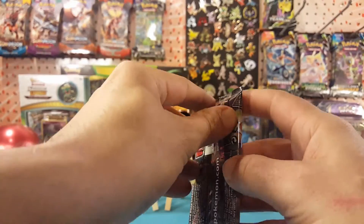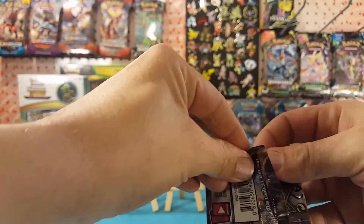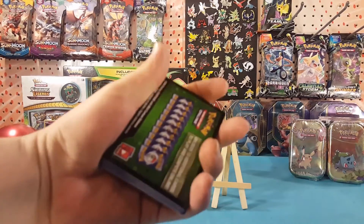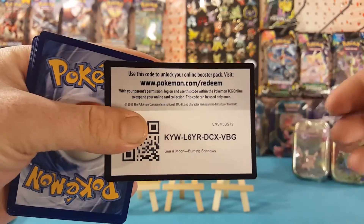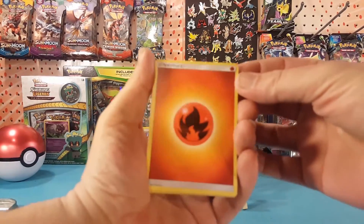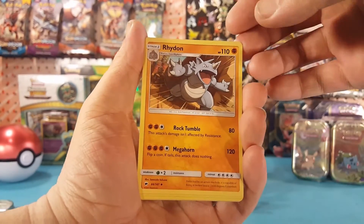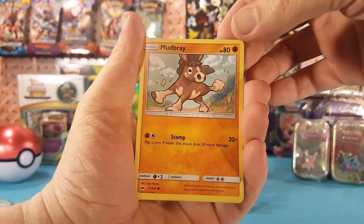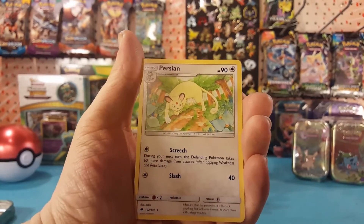Onto our Burning Shadows — hopefully this can give us something too. Green code card, there you go, Burning Shadows code for you guys. Alright, we have Fire Energy, Olivia, Kiawe, Rhydon, Espurr, Noibat, Stufful, Mudbray, Tynamo. Bouffalant is our reverse, and Persian is the regular rare.